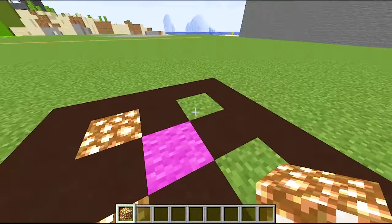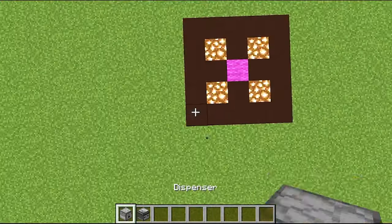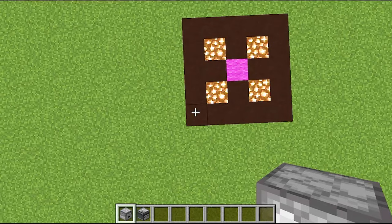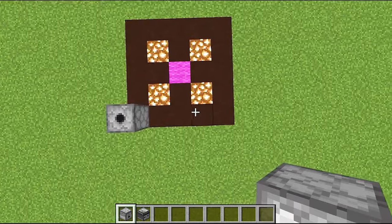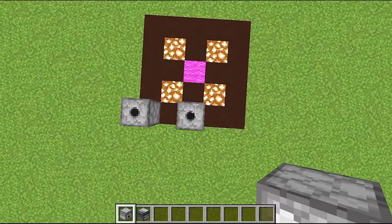Now we will put a glowing stone for a little light. And now we will take a dispenser and place it exactly like I am doing — on the top, facing up.